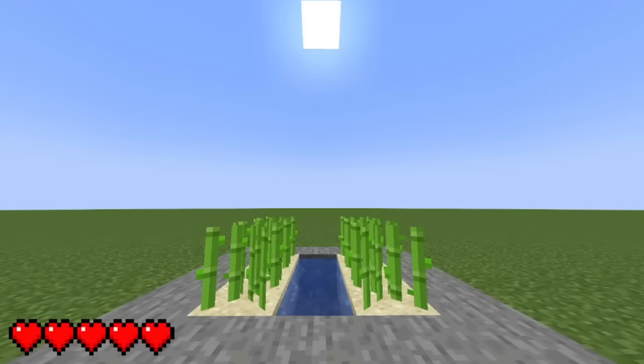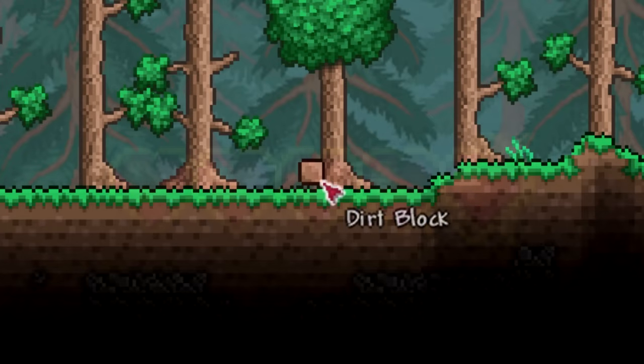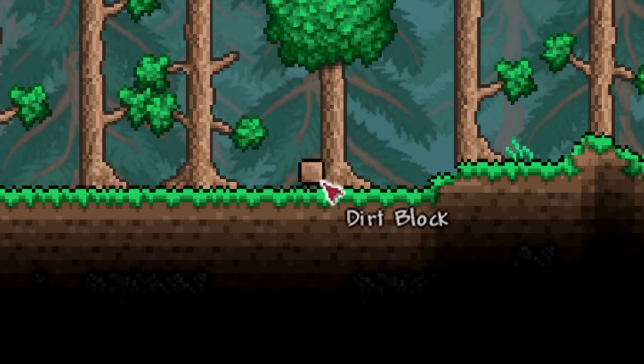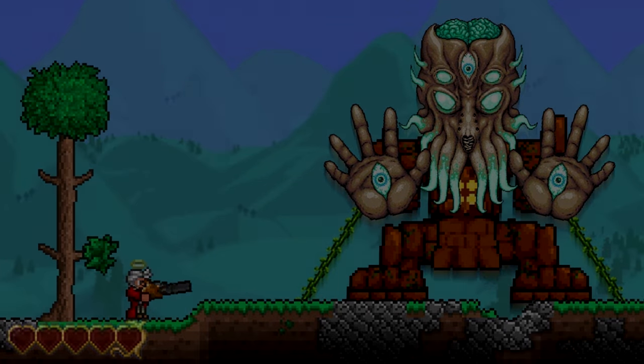Just like with my other iceberg videos, the confidence meter is returning once again, and this meter is going to be measured with life, just like in the Minecraft video. If the confidence meter is at full, then I know for a fact that what I'm talking about is what the entry represents, and if the confidence meter is at zero, then I don't know what I'm talking about. Okay, let's get into it.